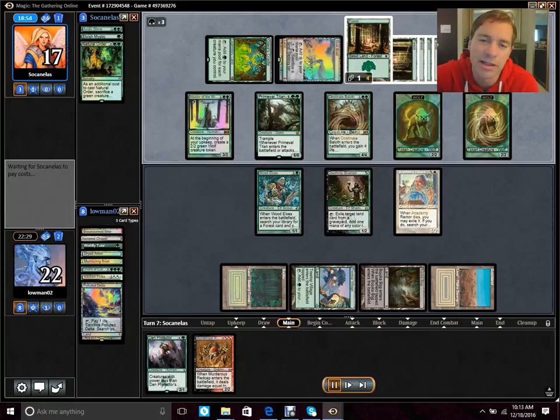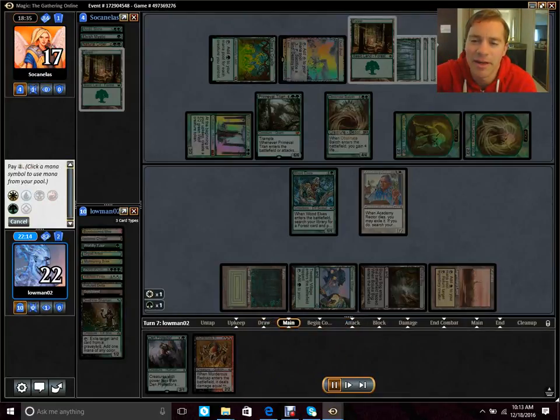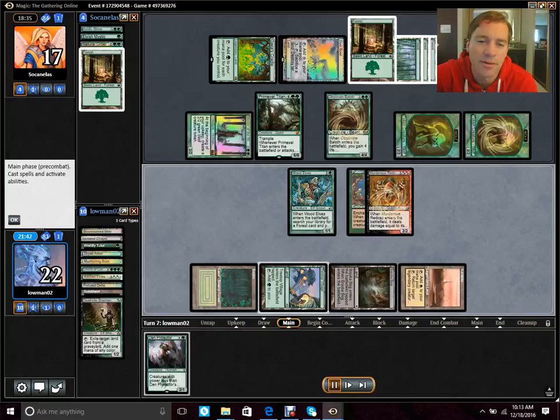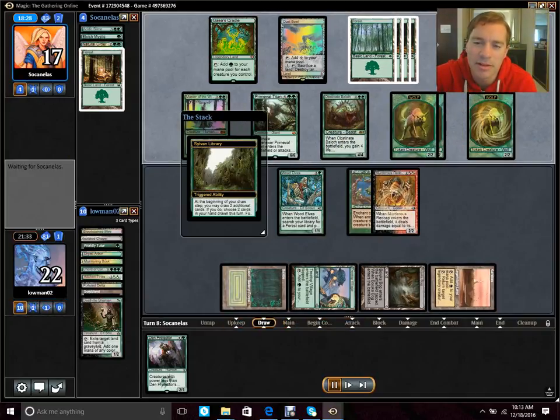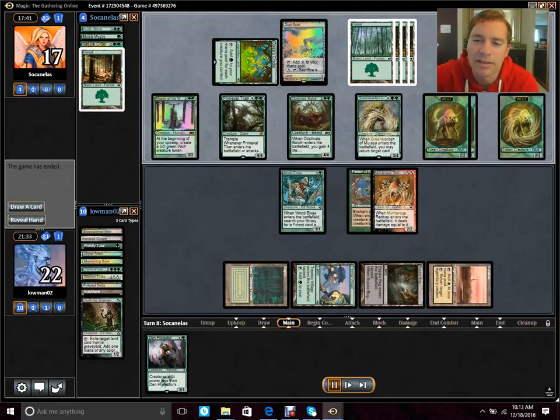He's got Gaea's Cradle, which I hadn't seen yet — pretty interesting. Dust Bowl plus all that mana production and large threats puts us in trouble. We end up sacrificing our own Academy Rector to put Pattern of Rebirth into play, hoping he won't want to attack. Next turn he gets a Green Warden of Marasa which targets Natural Order. I know this deck very well — I know what he'd get off Natural Order would be Craterhoof Behemoth, which just wins the game on the spot. I can't beat that, so I concede.